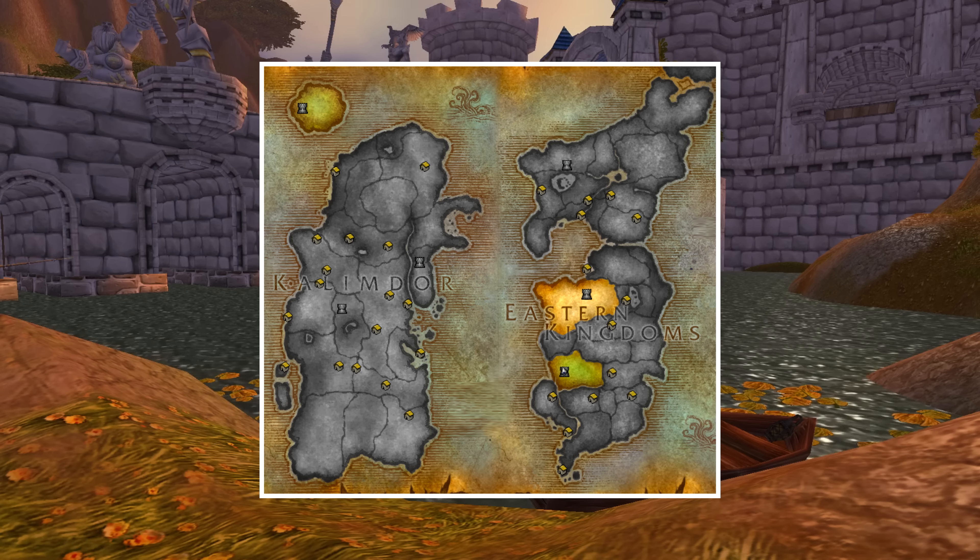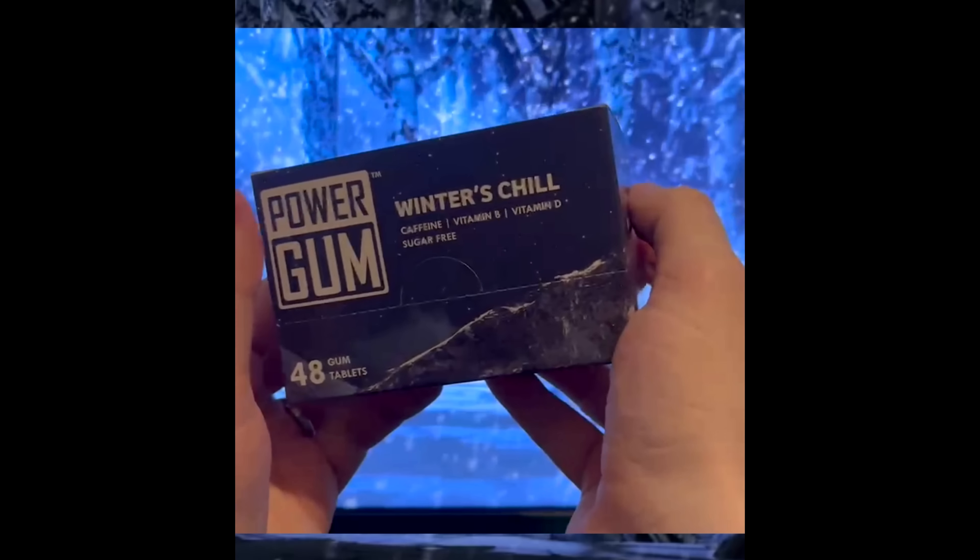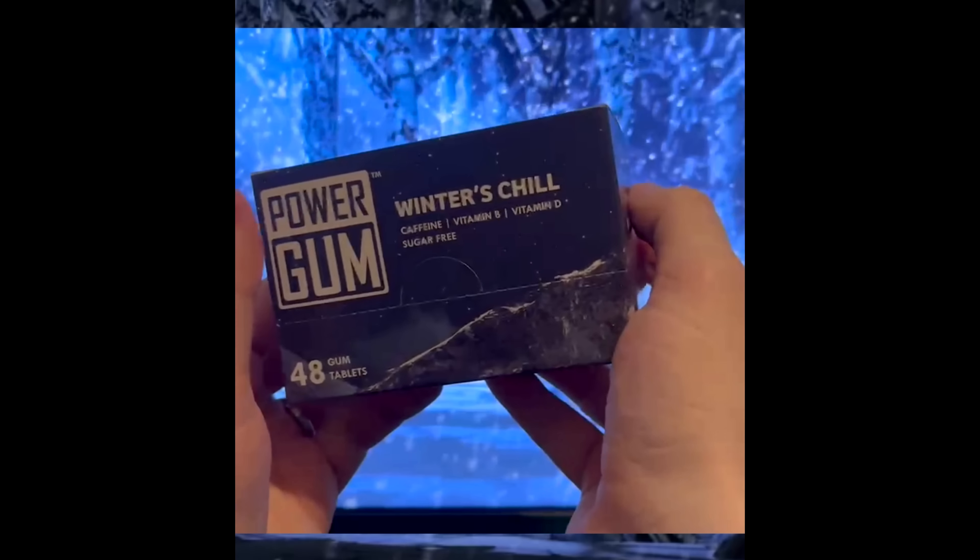First, a word from today's video sponsor, PowerGum, which is an amazing chewing gum with caffeine, vitamin D, and vitamin B complex. PowerGum is a smooth, great-feeling energy boost that will make you feel alert and high-functioning without that awkward energy spike or drowsy crash later on. PowerGum is also actually my own company, and has directly funded the development of the Zone Man Challenge add-on. We've also sold almost 10,000 boxes worldwide, and over 50% of first-time customers come back and make a second purchase. Check out the video description for a link and use code ZONEMAN for a 10% discount.